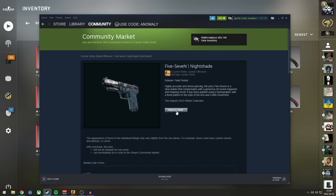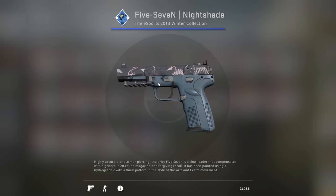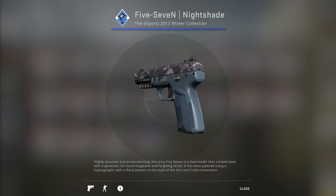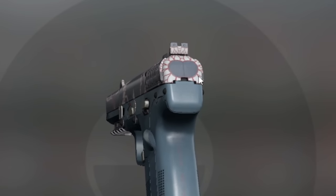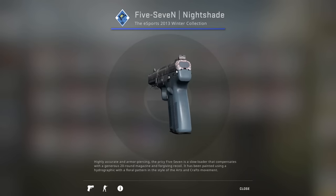Now, everyone knows the 5-7 Kami has a lot of fun patterns. One thing many people don't know is the 5-7 Nightshade. As you can see back here, you have the potential for some funny patterns. For example, you have this one which has a heart on the back, or a butt — whatever you like to think that it is.